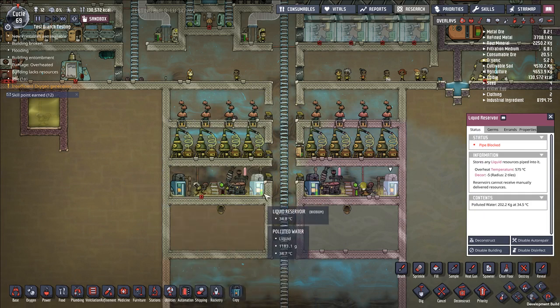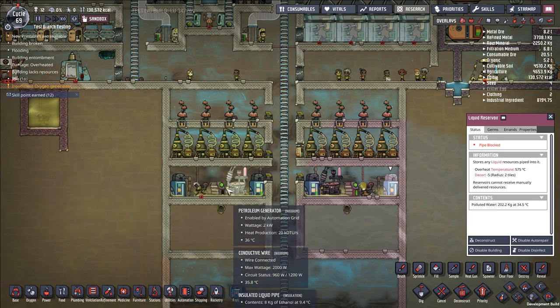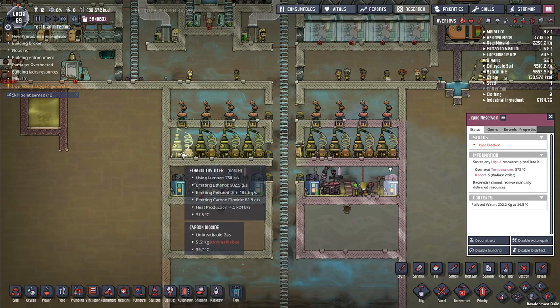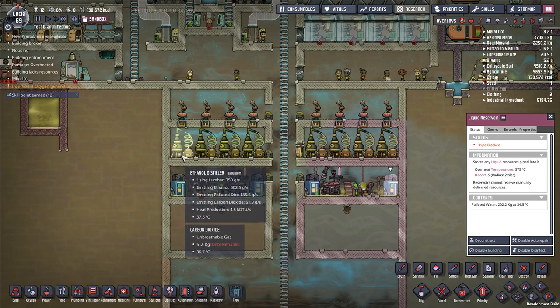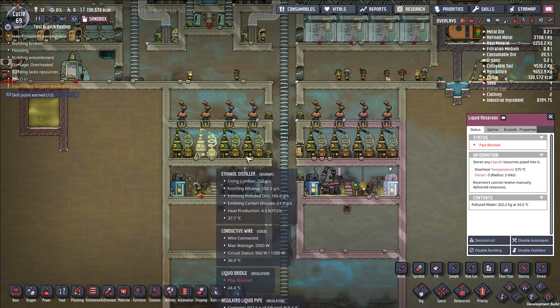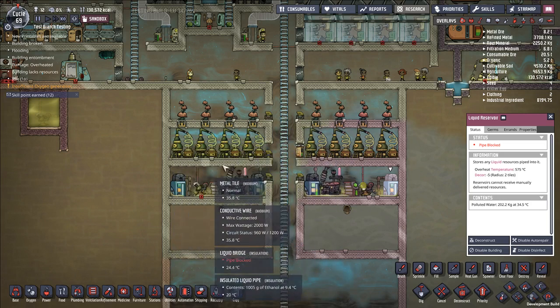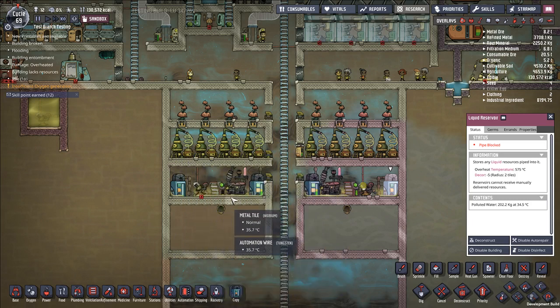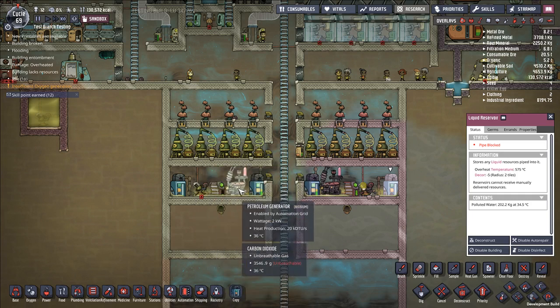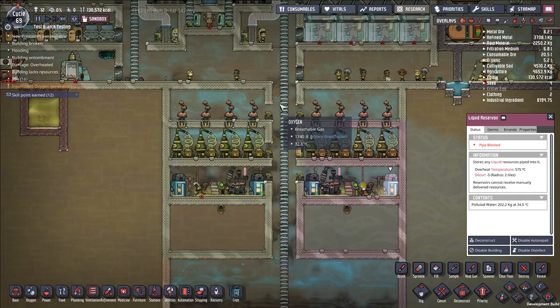Power, polluted water — which is awesome because it means you can sustain pretty much as many duplicants as you want just by multiplying this build over and over again. As a byproduct of the ethanol distiller, it produces polluted dirt, which you can compost into dirt or let evaporate into polluted oxygen and clean it up with deodorizers. You now have access to large-scale dirt production, an infinitely renewable and infinitely scalable source of water, and an infinitely scalable source of power.